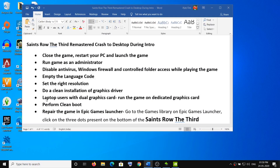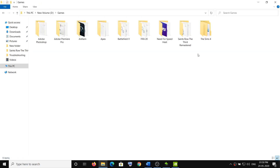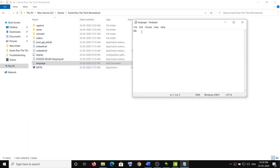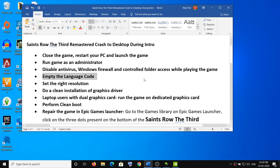If you're still facing the problem, empty the language code file. Open File Explorer, go to the game installation folder, open the game folder, and find the language file. Open it with Notepad — you'll see a language code such as 'EN' for English. Delete the contents to leave it empty, click Save, and try launching the game. This has also worked for me.